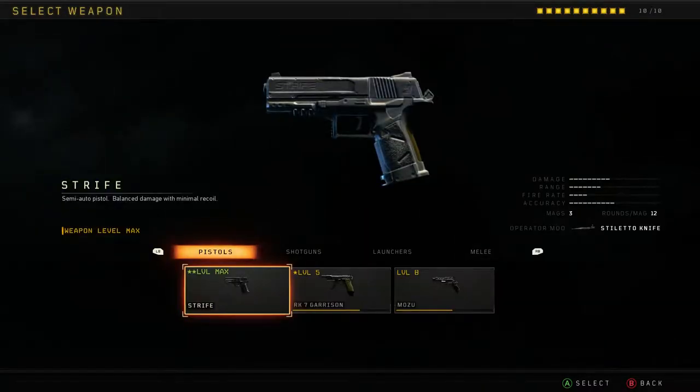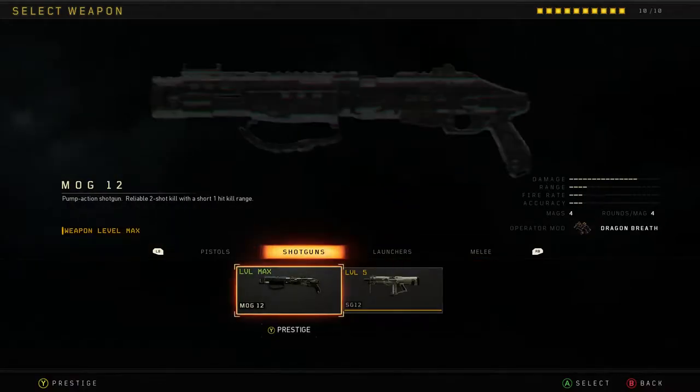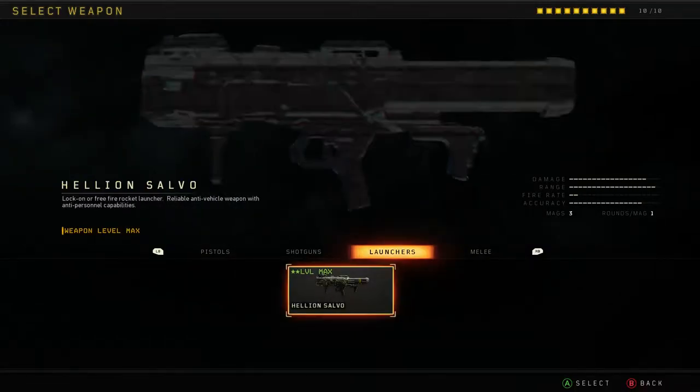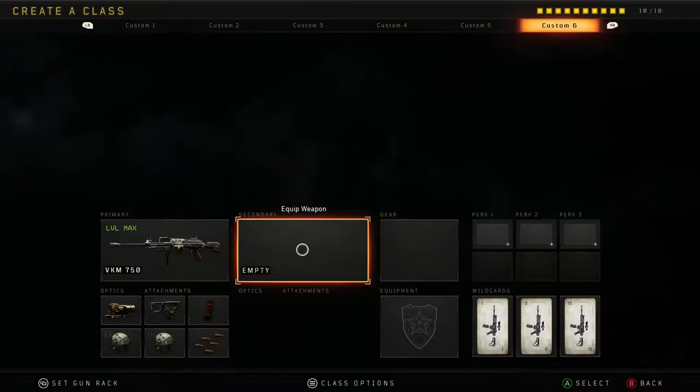For secondaries, I've got the Strife. Been working on the Garrison and Mozu a little bit. I've got the Mog-12 done. Not really messed with the SG-12 a whole lot — I probably should. And then Launcher is complete, and Combat Knife is a little bit of the way there.